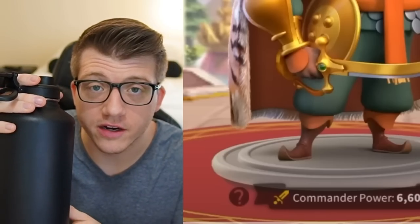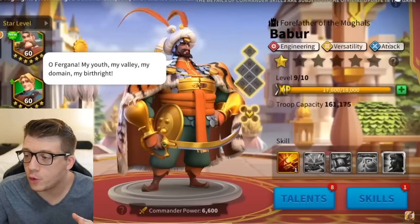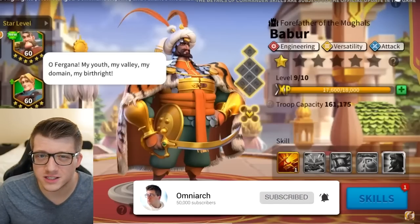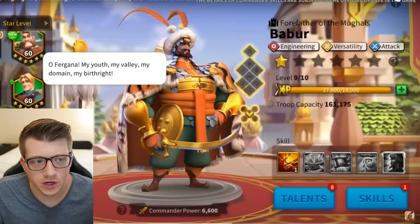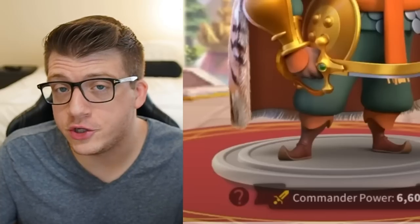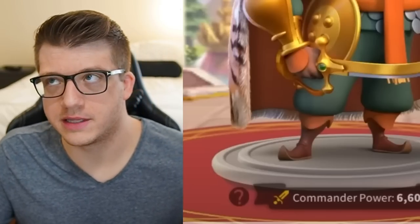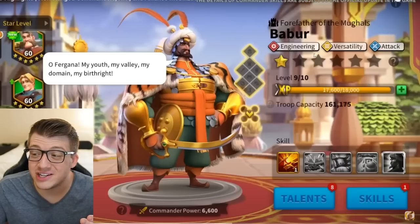First, let's start with Bobber. He is an engineering, versatility, and attack commander. We've seen engineering commanders before in KvK, and we've also seen them with the attack tree. These talents honestly sound like the worst possible talents — versatility is historically useless, and the attack tree is really only good on commanders that punish enemies for swarming, like Attila, but not as well on commanders like Chook, Alex, or Ramses.